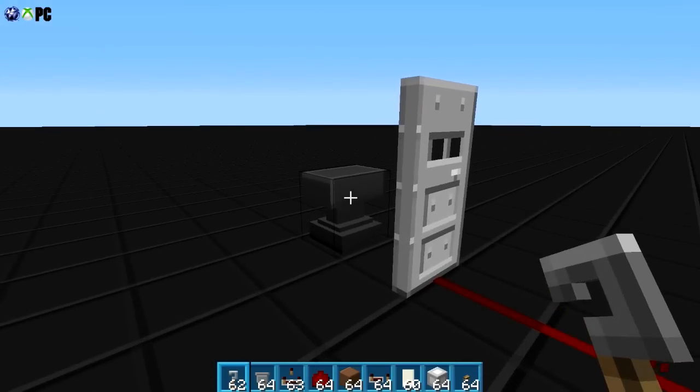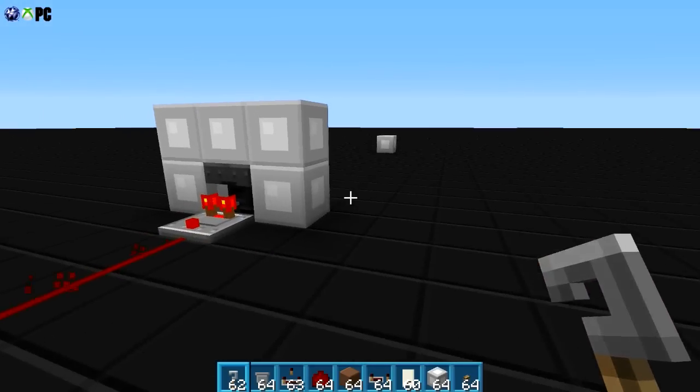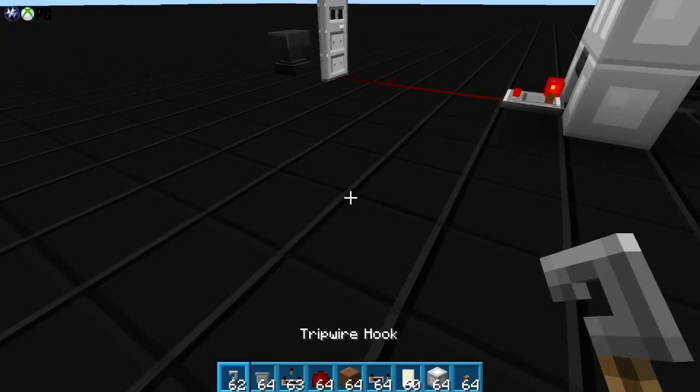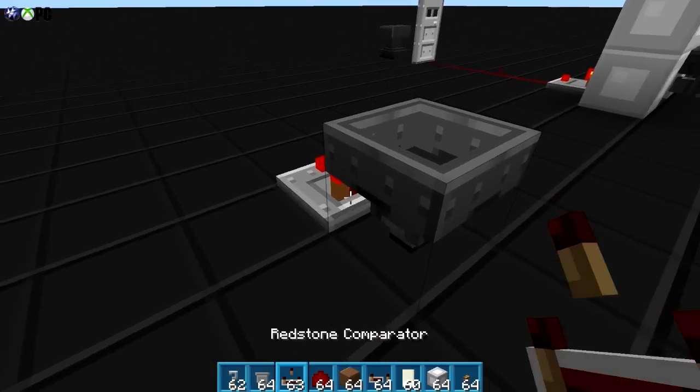The door opens. Don't worry about the anvil — you need the anvil to name things, so it's just there. Let's build this thing and I'll explain it as we go. We're gonna start off with a hopper, which is kind of where all the magic happens, and a comparator sticking out that way.